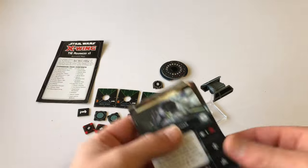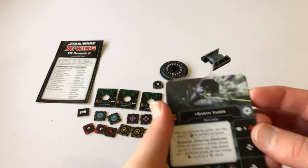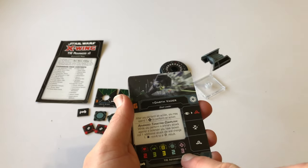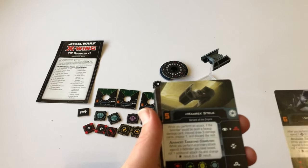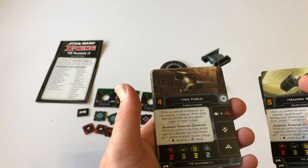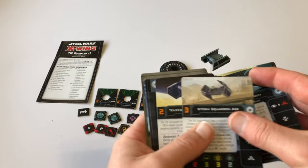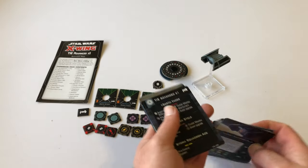Let's have a look at the cards that come with this expansion. First up — Darth Vader. Very, very cool. And Darth Vader also has the Force — that's why there are Force tokens. Then we've got Marek Steel, I'll call him. This is Ved Foslo. This is Zertic Strom. This is Storm Squadron Ace. And we've got Tempest Squadron Pilot. And those are our new pilots.